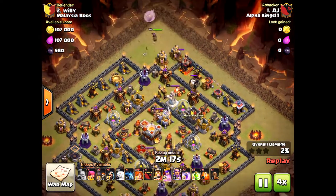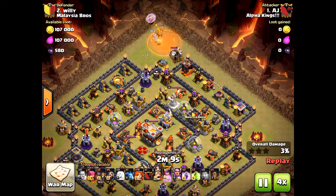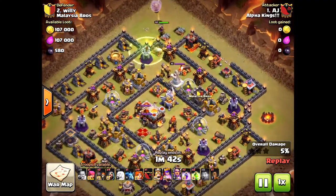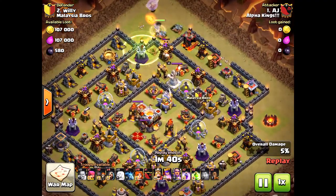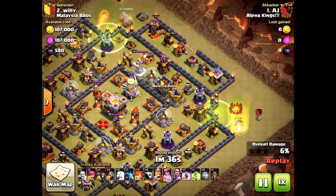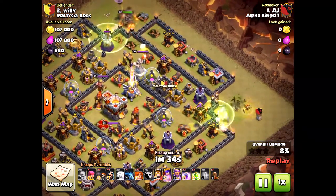He is going to three-star two Town Hall 11 bases with ease — it's just total annihilation. Bringing in valkyries — I know they're really super powered, but this is still hard even at this level. The defending base doesn't have max heroes, but the structures, the eagle artillery, the x-bows, and all that are upgraded. He's going to bring in a funnel: the queen on one side, the golem and some wizards on the other.